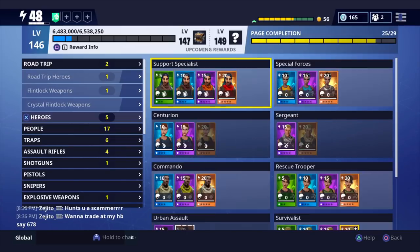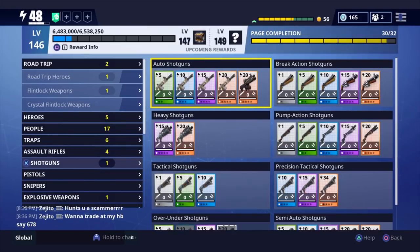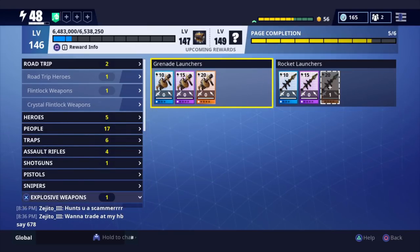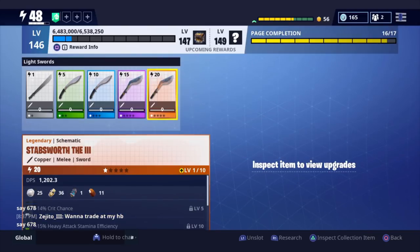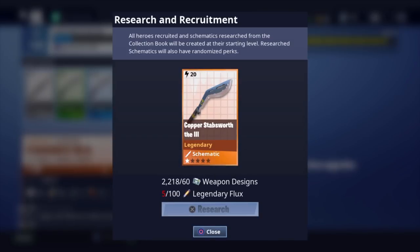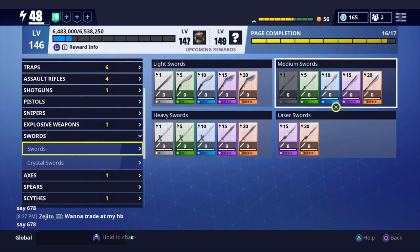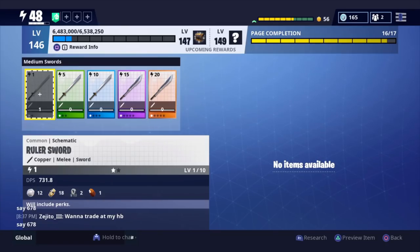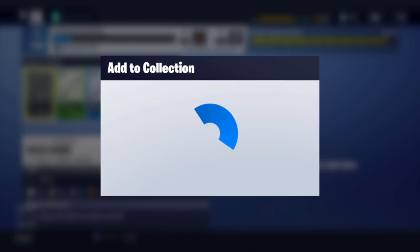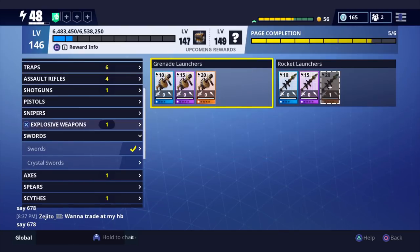Once you guys have all of that stuff, you can go ahead and recruit whatever you guys want, besides past event weapons and stuff like that. Say you want to get the swords, like the Stabsworth the Third - you want to research it. I already have it, but use your legendary flux. You can use weapon designs and stuff like that - research it and you will get that at power level 20. They used to not have this before. I can actually research this Rule of Sword right now just for 25 weapon designs. And then I have this item slotted into my collection book and got the whole page completion as well.